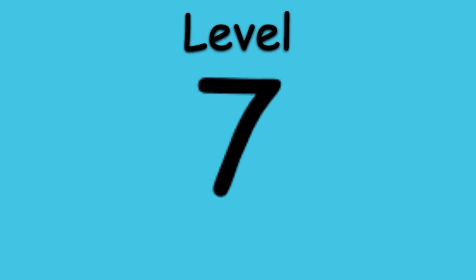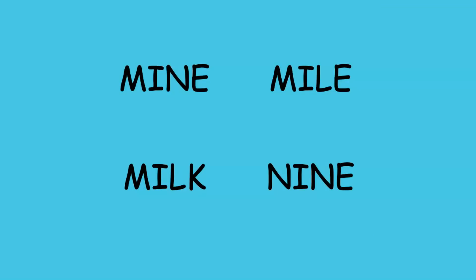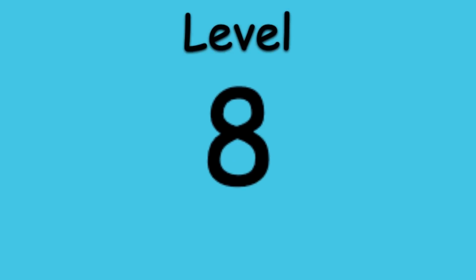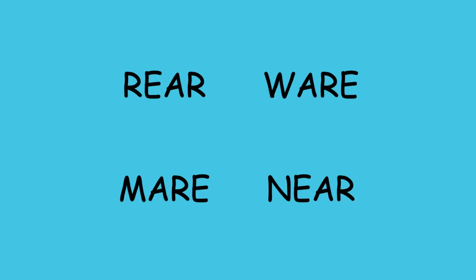Level 7. 5, 4, 3, 2, 1. Options are: Mine, Mile, Milk, or Mill. Level 8. 5, 4, 3, 2, 1. Here are the options: Rear, Wear, Mare, or Near.